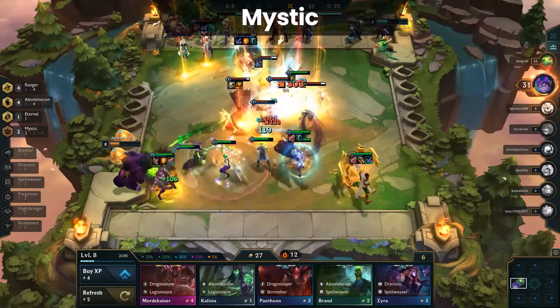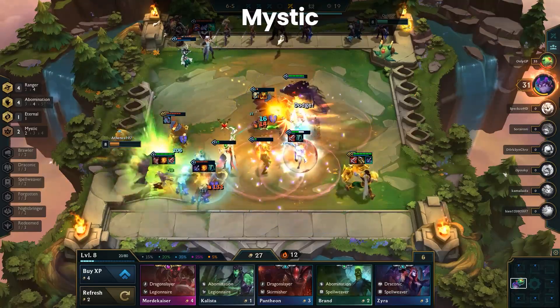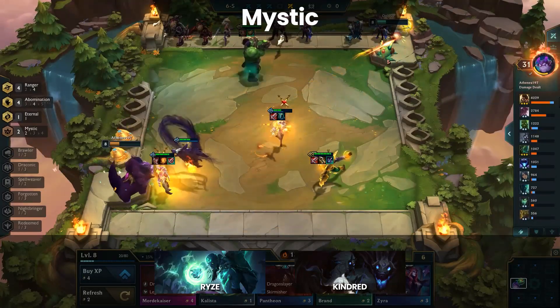And lastly for the S tier we have Mystic. With AP compositions being much more common in this patch we've seen a huge increase in the amount of Mystic being used. Plus the champions are really good, particularly Ryze and Kindred, but don't sleep on Lux, Morgana, or Lulu as all of them are useful.